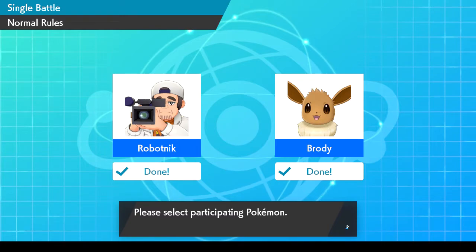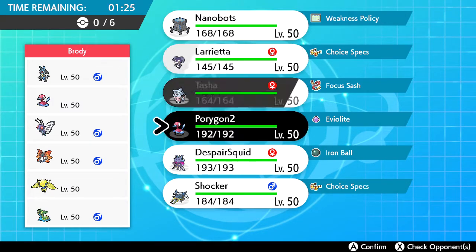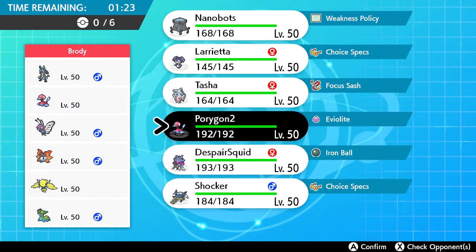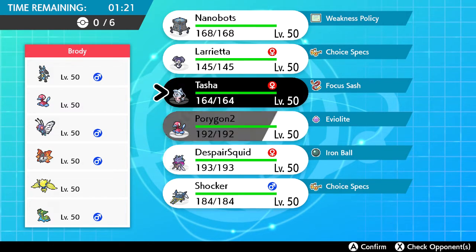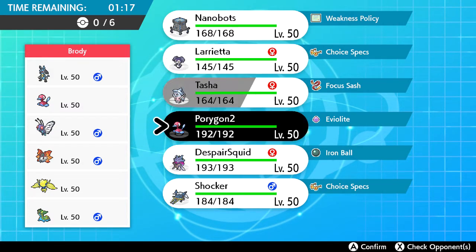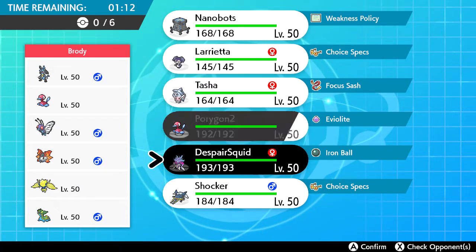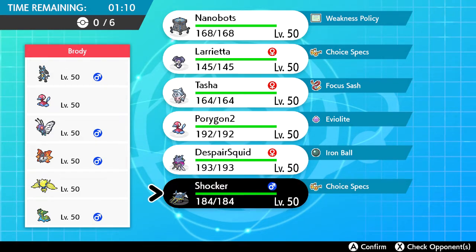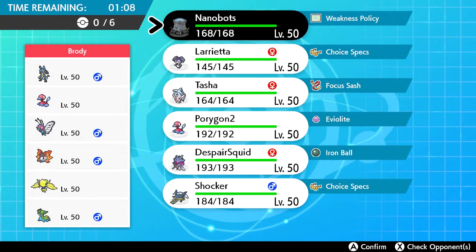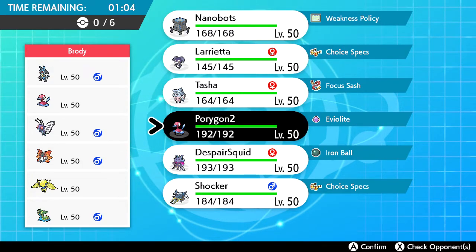Here is their team. He has a Porygon2 as well. Porygon2 is my last trick roomer, so breaking their Porygon2 is going to be a thing. This man is so weak to stealth rock — I don't have stealth rock on my team, actually. But we have rock moves, so it'll probably be okay.